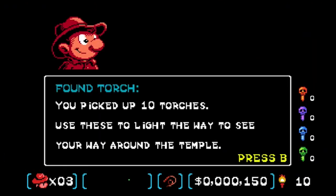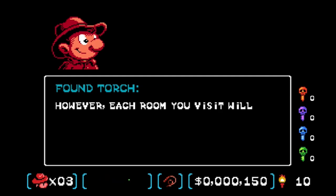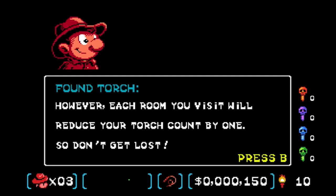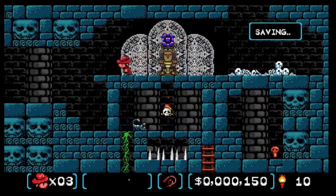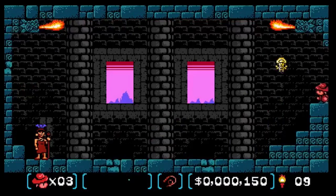You'll notice it's kind of dark initially, and that's intentional. Once you hit a torch to light up the room, you actually get 10 torches, as shown in the bottom right corner of the HUD. That torch is actually your checkpoint once you pass it, and there are several of those along the temple.